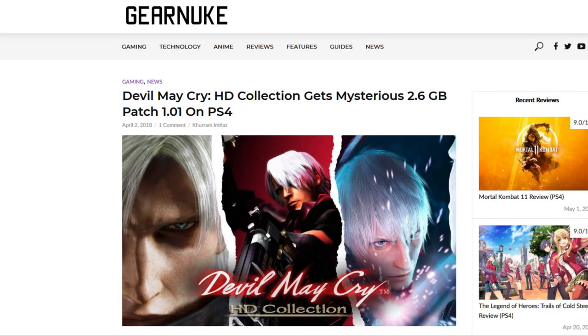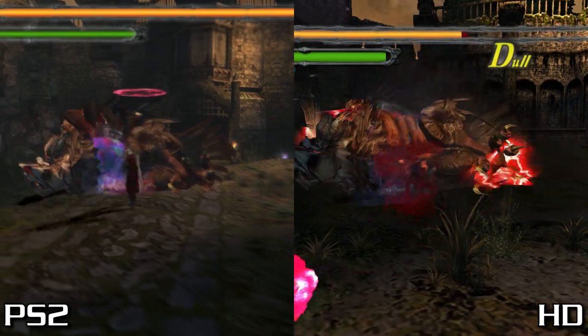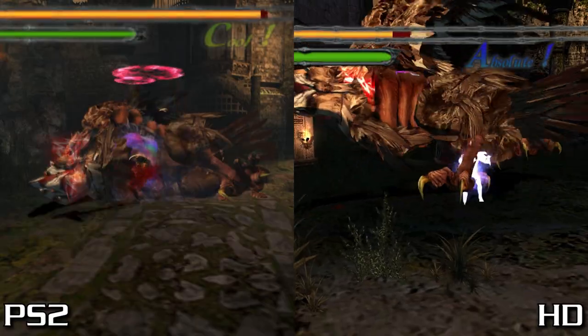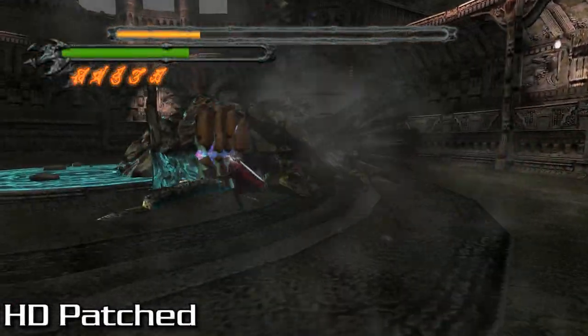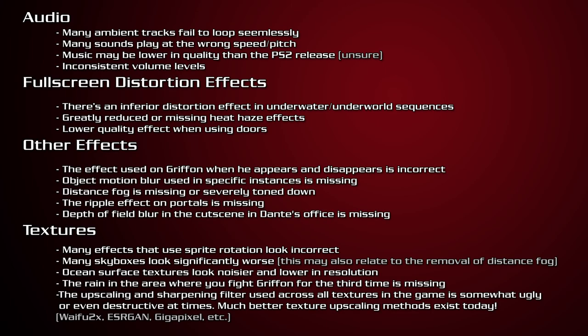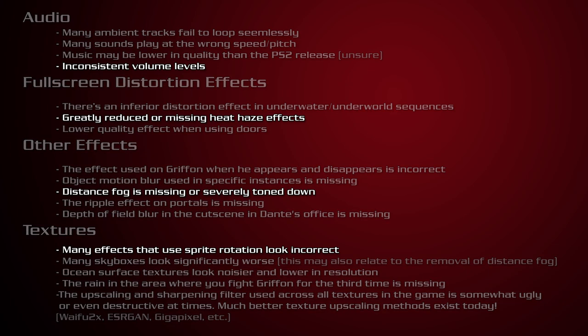The game received a patch after I uploaded my last video, and I was told that the issue with Griffin's chest not opening was corrected. I didn't bother to check for a while and just kind of assumed this was true. On PC at least, I've found that this has not been fixed, as you can see here. As for all the other things that weren't fixed with that patch, here's a list I've compiled. This video will strictly be going over these issues, either for the first time or to provide additional examples. For pretty much everything else, check out the previous video.